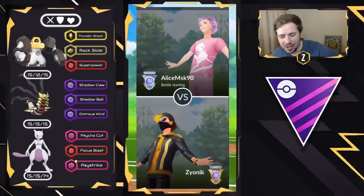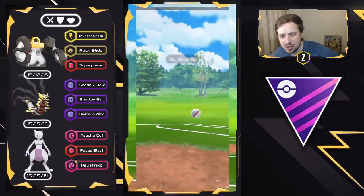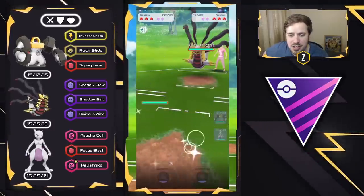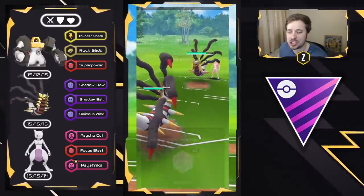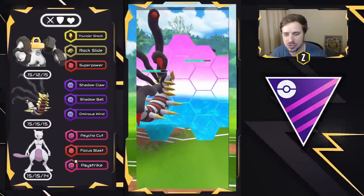What a fun morning diving into the Master League Classic with this team. We got Melmetal here on the lead versus Giratina Origin. I do not like this matchup, so I'm going to swap straight into my own Giratina Origin and force them to stay in this mirror match. They are also building up to Shadow Ball, so I have to respect that, and I'm going to throw a shield.